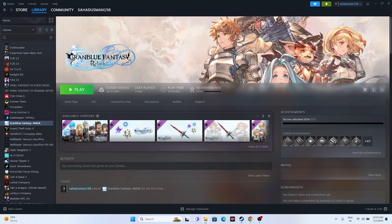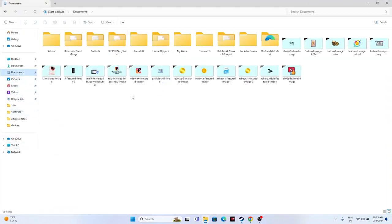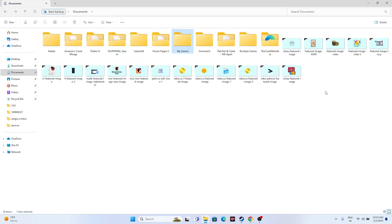Next, try deleting the saved game files. Open File Explorer, navigate to This PC, then Documents. Find the Granblue Fantasy Relink folder there and delete it. You can also check My Games for a Granblue folder and delete that as well. Keep in mind you will lose all game progress, but this has worked for many users.